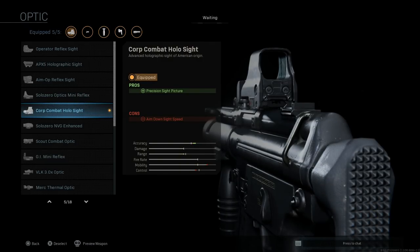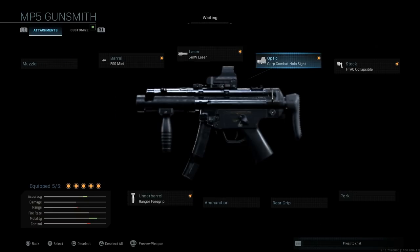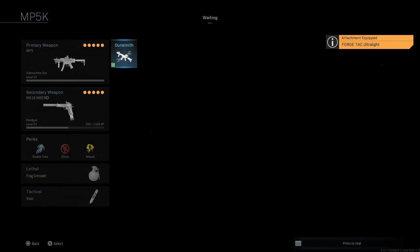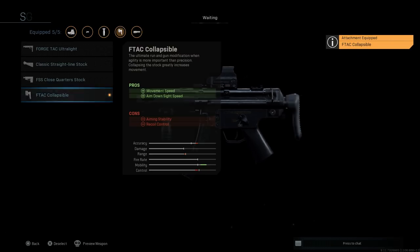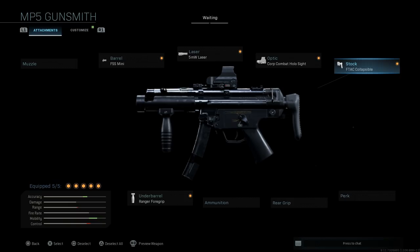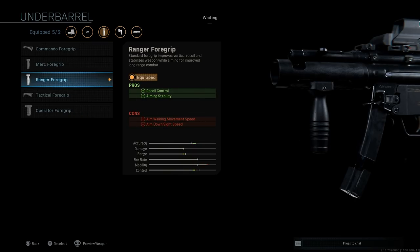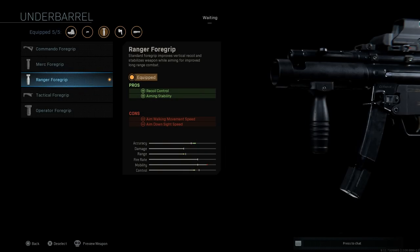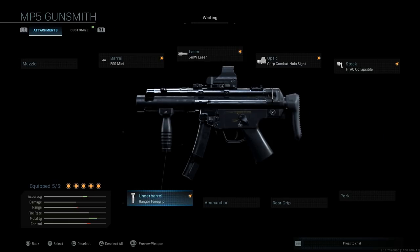For the MP5-K I have a holographic sight and the F-TAC collapsible stock — pros being movement speed and ADS speed, cons being aiming stability and recoil control. For the underbarrel, the Ranger Foregrip best replicates the MP5-K's unique fat foregrip look from real life. It's also one of the best foregrips in game: assists recoil control and aiming stability, with cons being aim-walking movement speed and ADS speed.